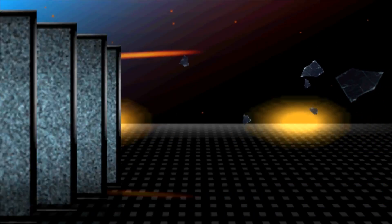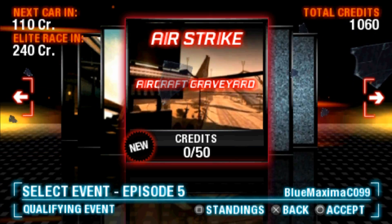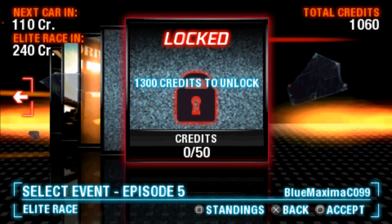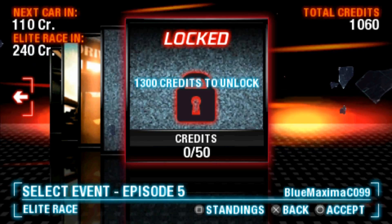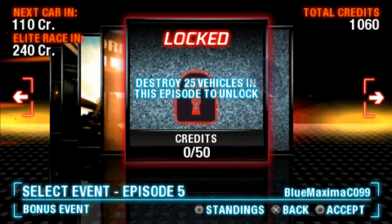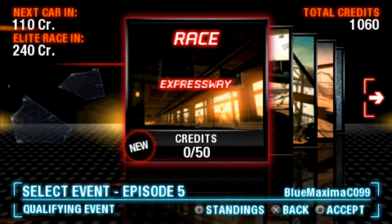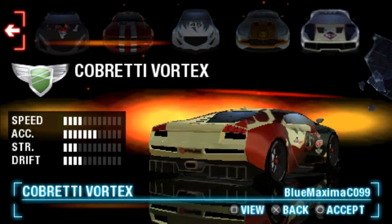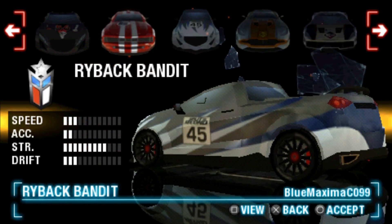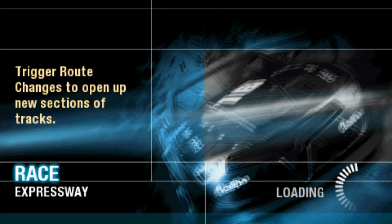There's nothing else in the way of story in this game. The general idea is you've got these individual events and the higher you place in them, the more credits you get. When you get enough credits, you unlock the next elite race. And when you beat the elite race in either third or higher, you get to go to the next set of stuff. You can see the cars here that I've unlocked — they unlock linearly — and I'm going to go with the Cobready Vortex. I believe these are all based off real world cars, just with fake names.